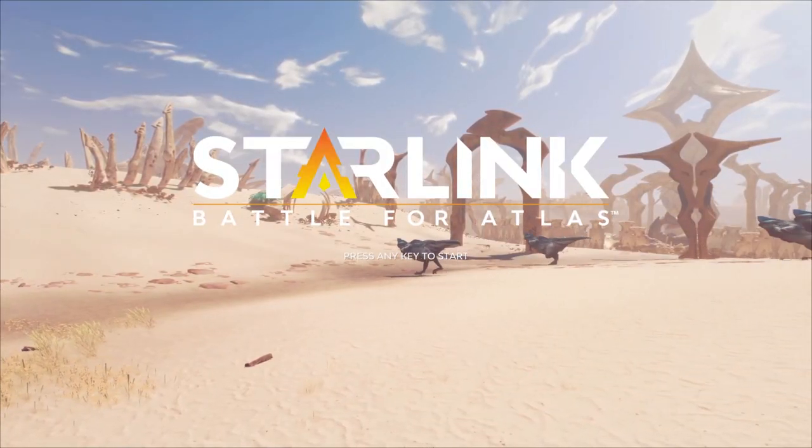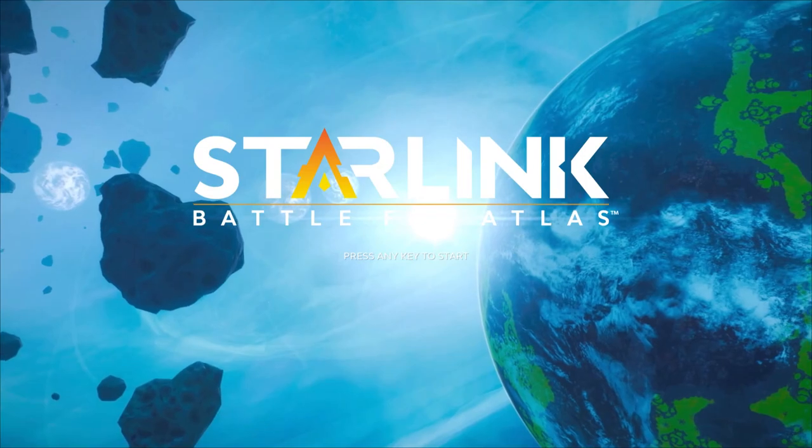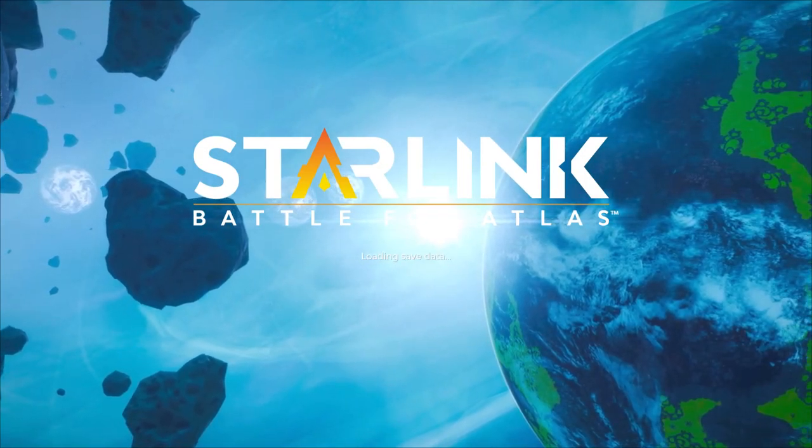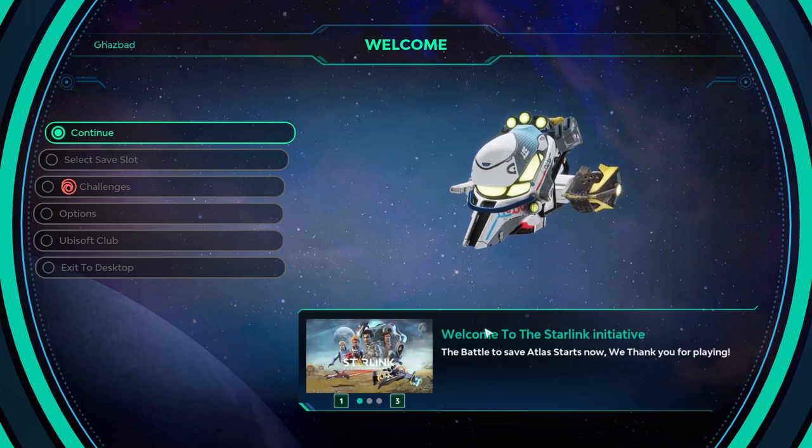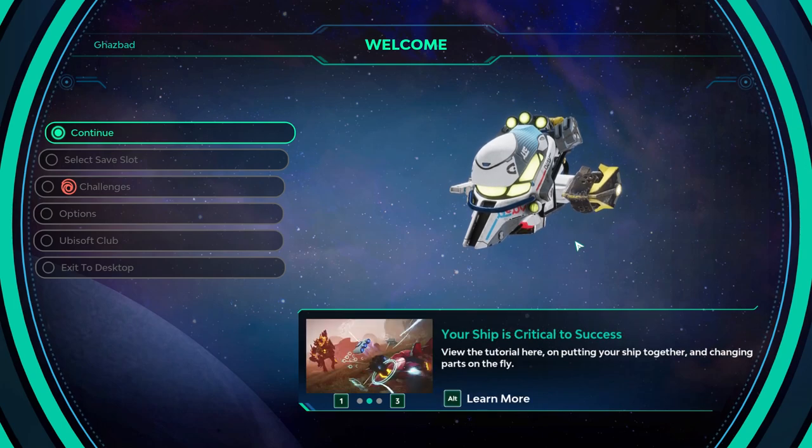I'm Gaz and this is Let's Play Starlink Battle for Atlas. This is a spaceship flying game that I believe, if I'm not mistaken, also had a toy component to it. Like you could buy a starship and add parts to it and it affected the starship in the game. I'm pretty sure I got this game because Ubisoft gave it away at the beginning of the pandemic.